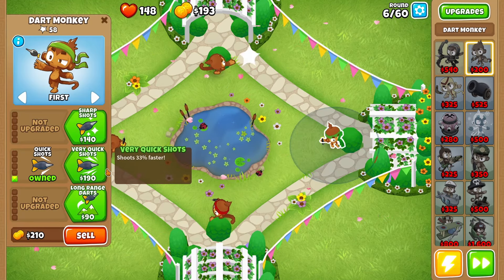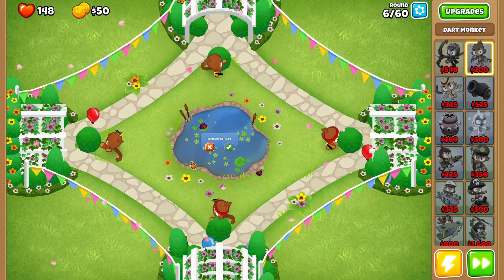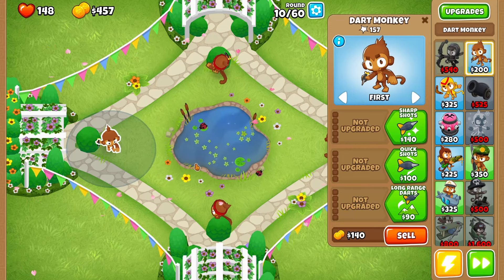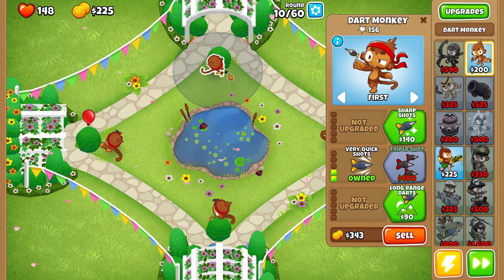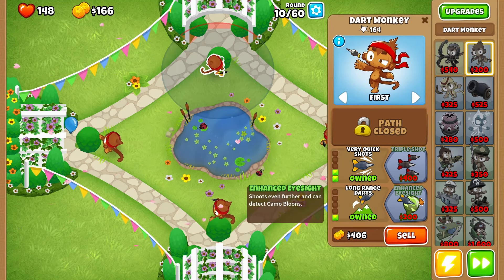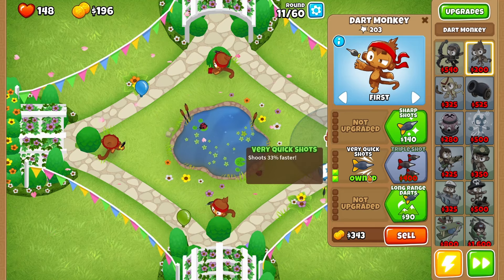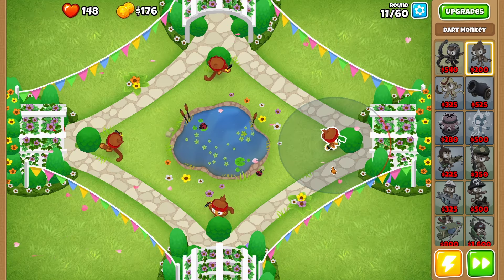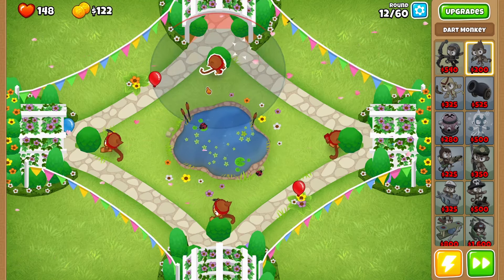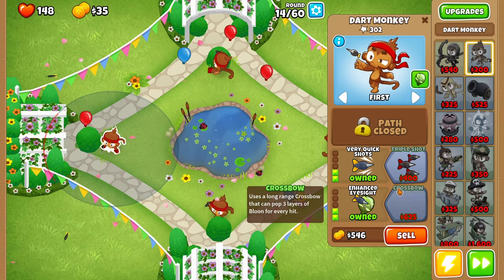We'll get both of these Very Quick Shots rolling. We've lost hit points - that's exactly what I'm talking about. There's Quick Shots and Very Quick Shots with this one as well. As soon as we can grab Enhanced Eyesight and all that jazz, this is literally just to try and clear up as much of the map as possible. I'm pretty sure they need to go the whole way around - I'm actually hoping that's the case. There's an anti-camo side there as well. I'm starting to freak out just a little bit.